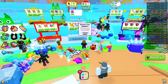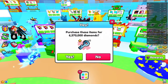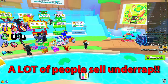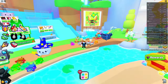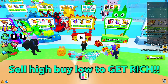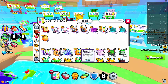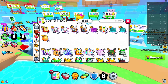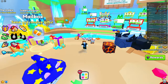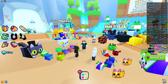This is pretty much how I get a lot of exclusives — you'd be surprised how many people are actually selling stuff cheaper than the wrap. You pretty much want to sell high and buy low — that's literally the whole method for getting rich in this game. Using this I got around 30 exclusives as well as 170 million gems. This also applies to Titanix, so good luck everyone on your Pet Simulator 99 journey.